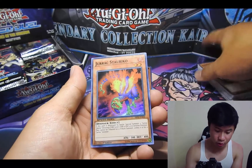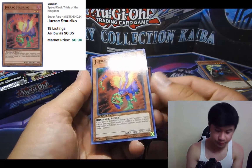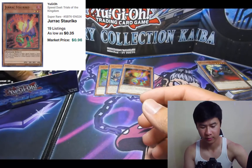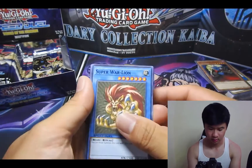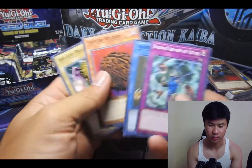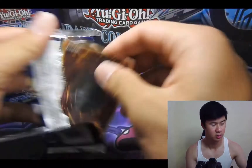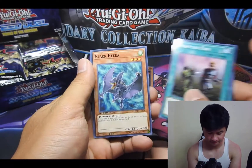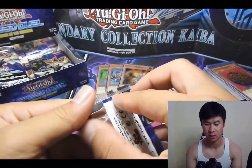Another hollow — Jurok, Star Rico, that's pretty cool. I'm going to keep pulling from the right side, keep the trend going. Another Super War Lion, another Ancient Brain and Tainted Wisdom — going to have a playset of those soon. Got a playset of these. Now we got the Tainted Wisdom playset.